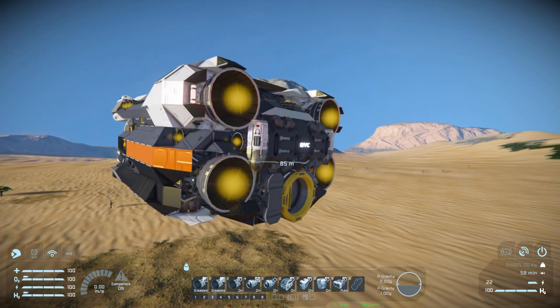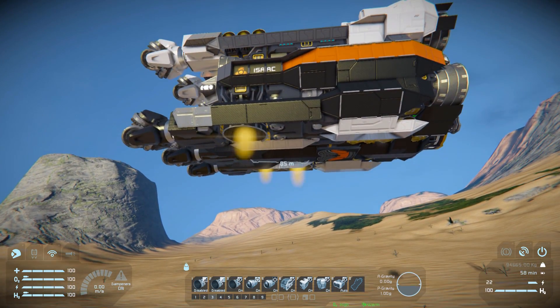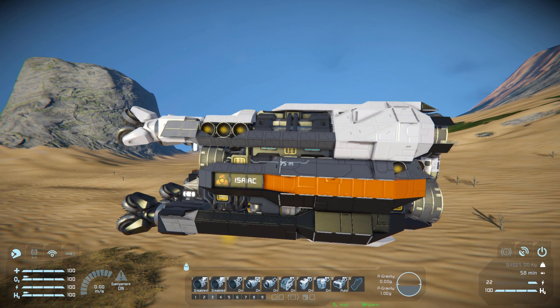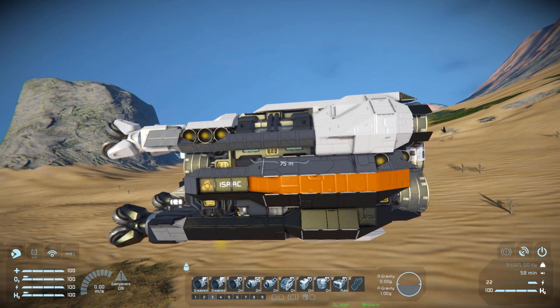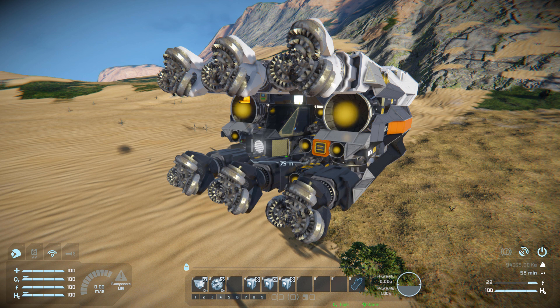Tab number three, we've got some more controls for our thruster and power. Number one and number two is for your thruster override. Number three is to turn the thrusters underneath on and off. Number four and number five are to turn off all the thrusters around the ship — so if we turn that off, it's going to fall down. Number six is for our hydrogen engine on and off. Number seven is for our O2/H2 generators on and off. Number eight is for our hydrogen tank, and number nine is to put the battery into recharge or auto. Number one is for our reactor, in case we need that additional power. Number two is for a projector on and off if we needed to repair the ship, in the event we took some colossal damage.